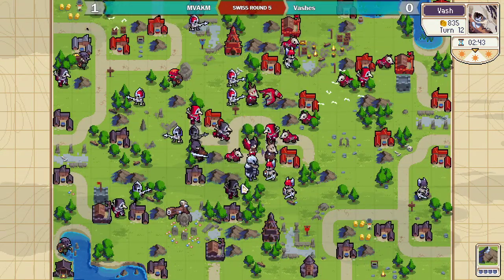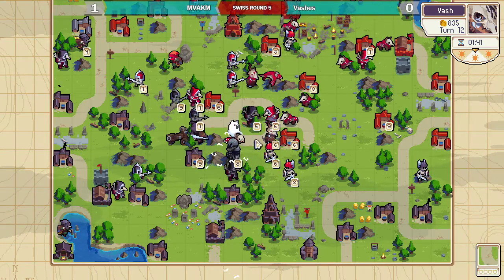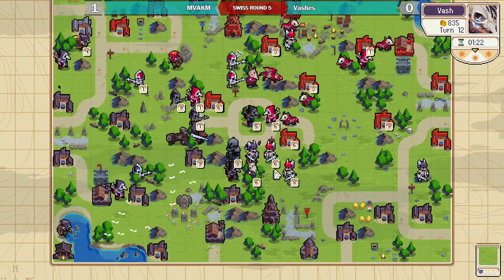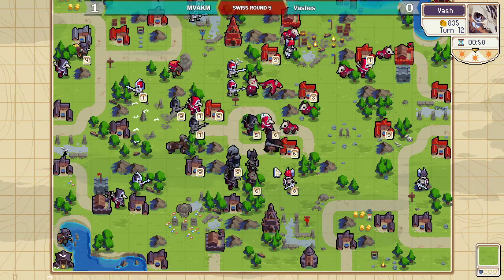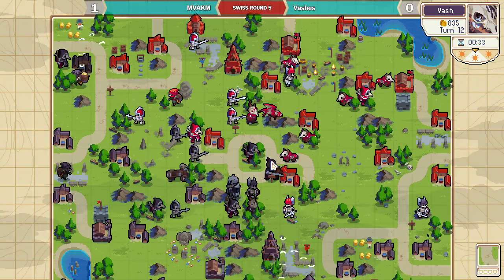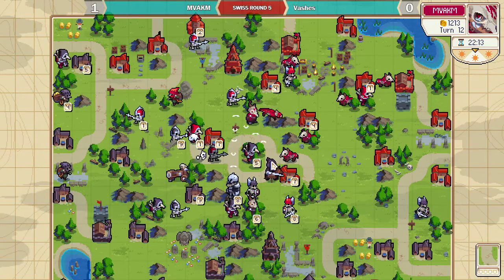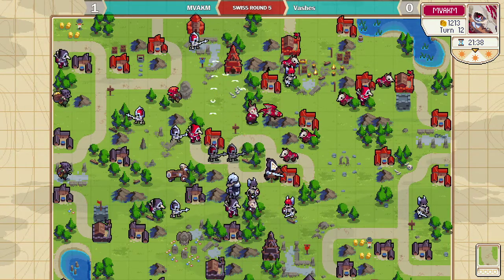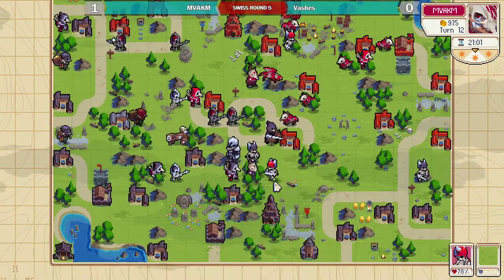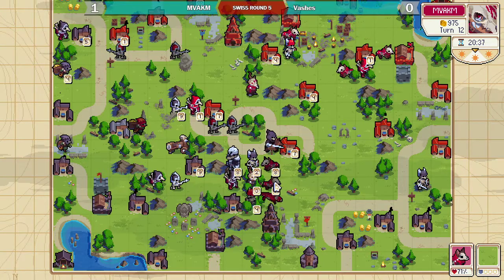They're not really in threat of dying right now, although he'll have to be careful because the mage heals onto the other mage. But I'm looking at the time — we're on turn 12 and Vash has got less than a minute left on the clock, while MV AKM has 20 minutes left. So this is just going to come down to Vash not having enough time. He's not comfortable enough to play fast, and it can cost you the game just like that.